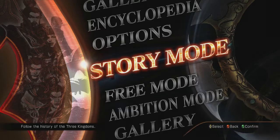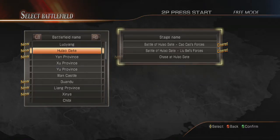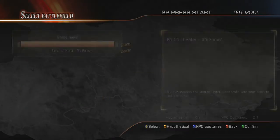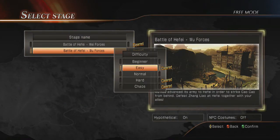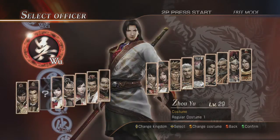Alright, so let's go back. Let's go to free mode. We're going to pick the Battle of Heifei, and we're going to choose Gan Ning. Your character has to be around level 40 to 50 — 50 is pretty good — and you should have a really good weapon. I've already gotten this fifth weapon, but for the video's sake, I may actually use a smaller one to show you that it is possible.